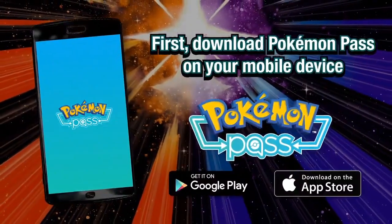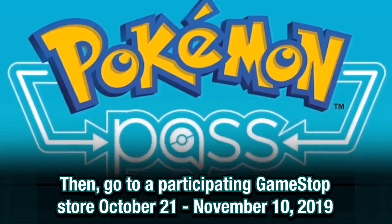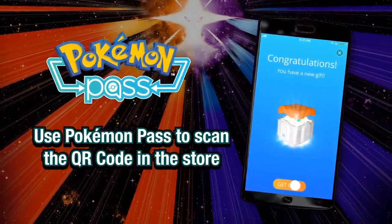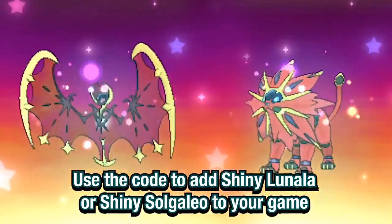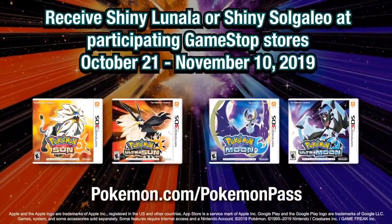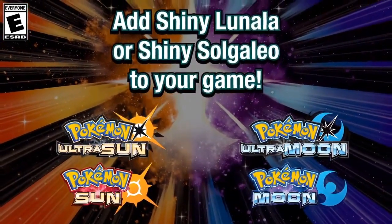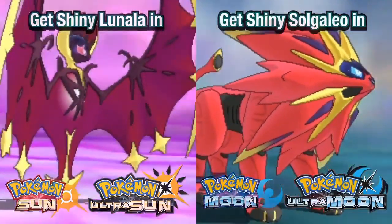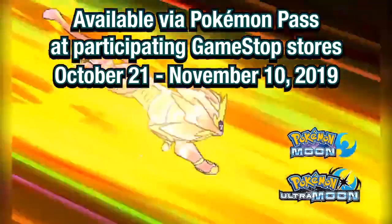I'm currently in Switzerland and I have a US copy of Pokemon Ultra Moon. So I was thinking, how was I going to grab myself this shiny Solgaleo for this event? Since the Pokemon Pass app is on my Android phone, I was able to GPS spoof the app into thinking I was at GameStop, and with a little bit of knowing your way around the Pokemon Pass app, you can get it to give you the codes without actually leaving your house.